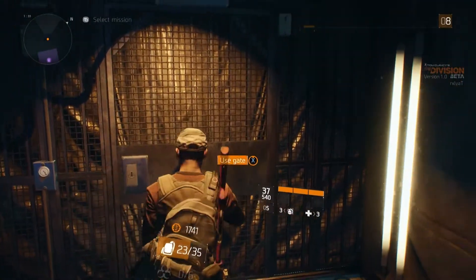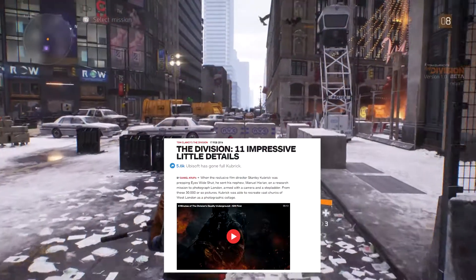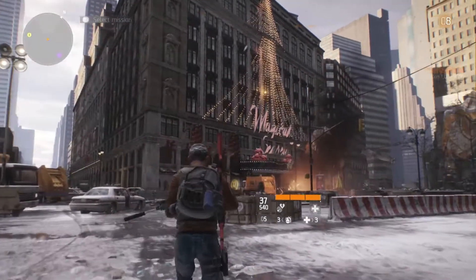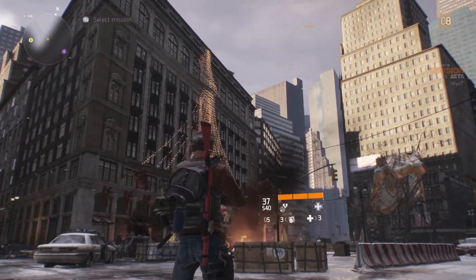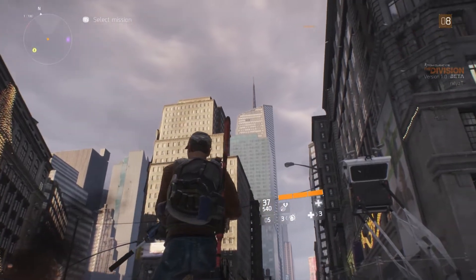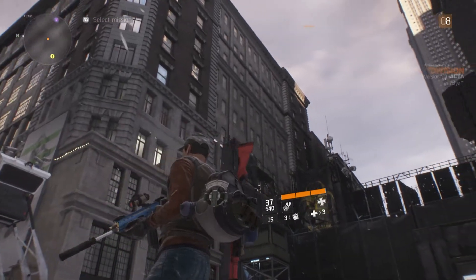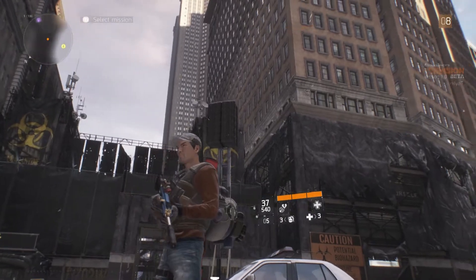The first article of this episode is an IGN one — it's 11 impressive little details of The Division. I can't really pick just one because there are so many cool things. It's exactly as the title says: 11 impressive little details. Things like good-looking garbage, snow falling off a tree, little bits of destruction. There are some nice animated pictures in there as well. I highly recommend taking a couple of minutes to skim through it because they are really cool and quite interesting.